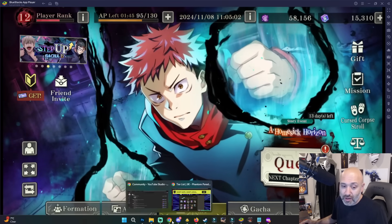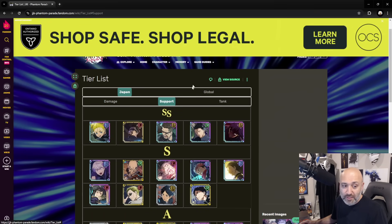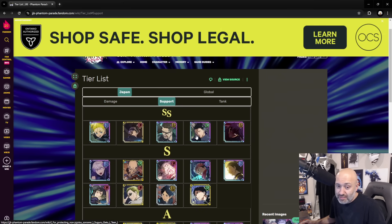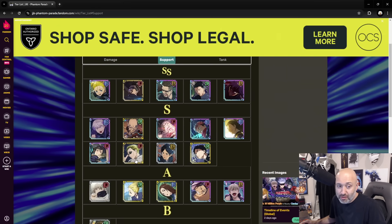Looking at the JP support list — there's Momo as well, she's crazy, crazy good. There's Megumi here, and then this is teen Geto right here, and then Momo here. My personal opinion: I think it's Megumi and Momo that are the best ones, so you want to go for them as well if you possibly can. Some of these guys maintain their rankings even in the Japanese version — SS still, SS still right here, S still down here. You can see they're all still relevant.